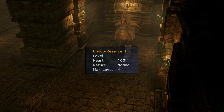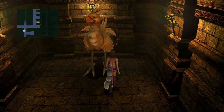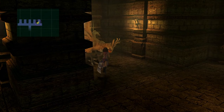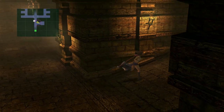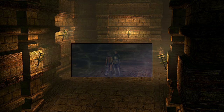Examine each Chocobo in the ranch and look for bold natures and those that have a max level of 5. You need 4 of those. Put those as your main Choco Runners. If you are lacking them, then simply release the others that aren't needed, then resume catching.